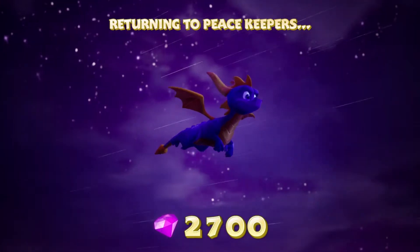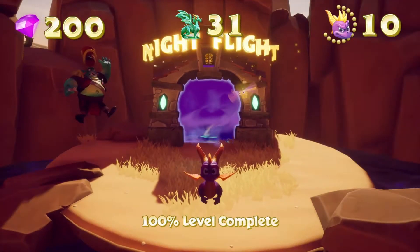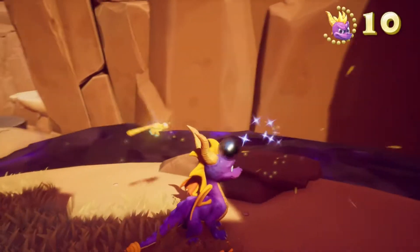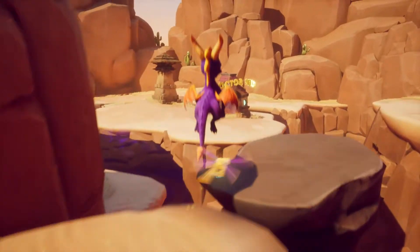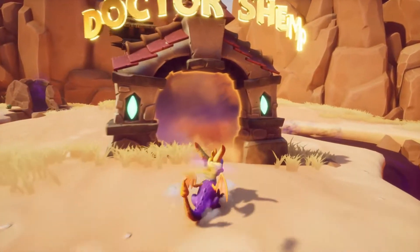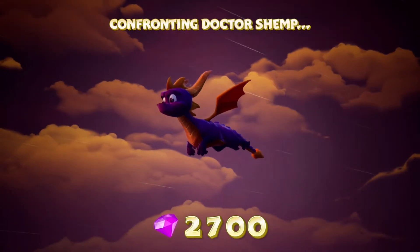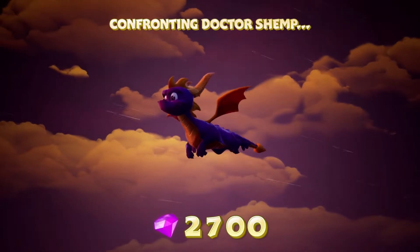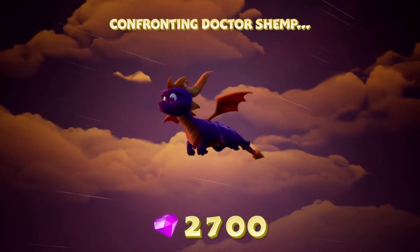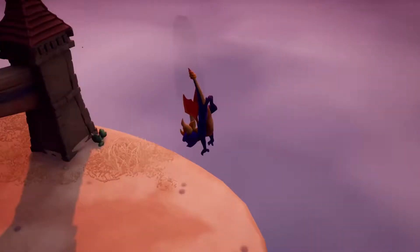It's gonna be a slightly longer episode of Spyro, but I'm gonna go ahead and try and finish Peacekeepers in one go. I am right on the cusp - I only have the one level left, which is Dr. Shemp. I'm pretty sure his trophy is also obtainable if you just get all the gems. I like that eclipse - that's cool.